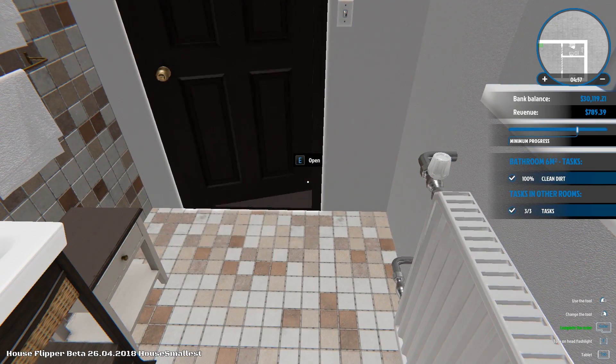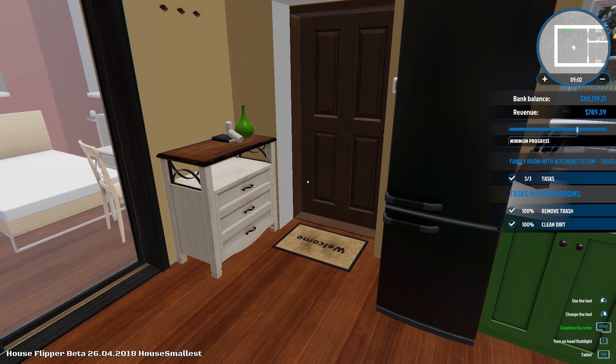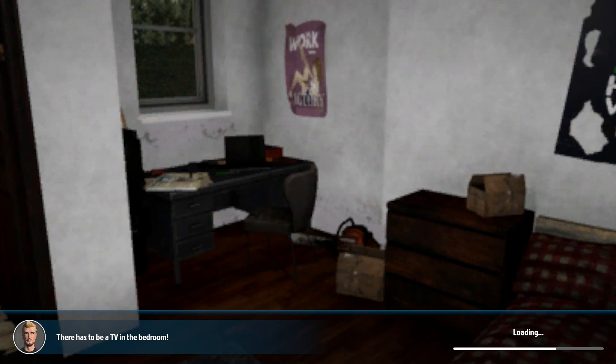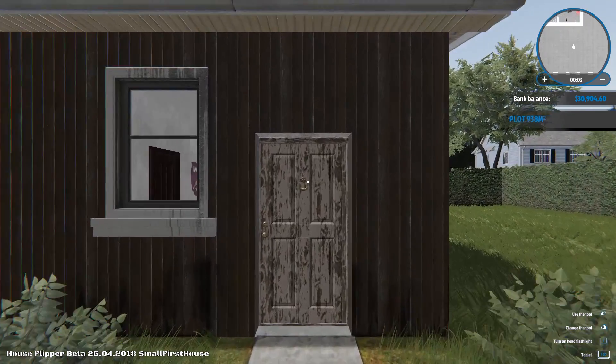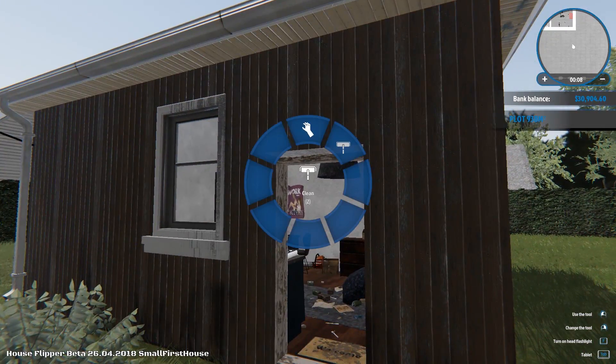We can close and open the door — yes we can. Everything is awesome. Complete the order — yes, 785 dollars, complete! The date right now is the 17th of May. I really hope once the game releases they will add a save option, because currently the game saves only in tasks — it doesn't save in the houses or in the office.